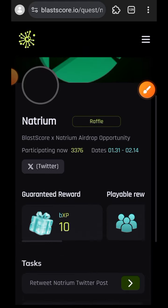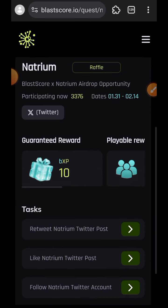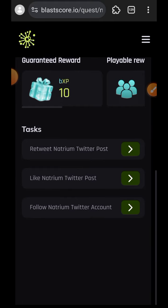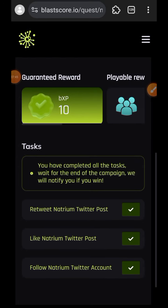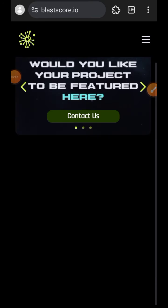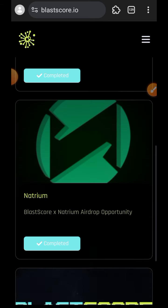The second quest is Natrium, which is also simply a social task. I'll come back when I'm done. I am done claiming my reward and I'm going to do the last quest. There are only three available quests at the moment.